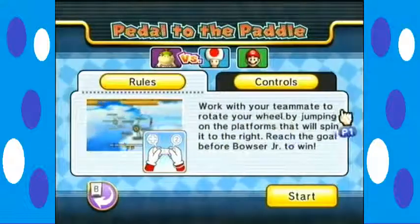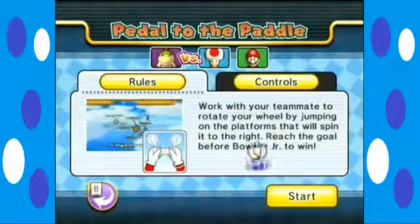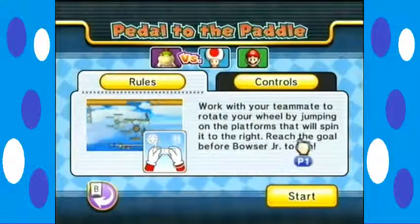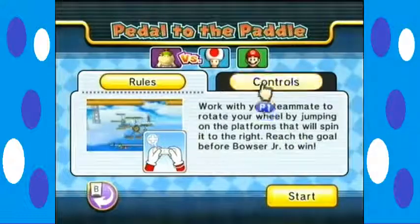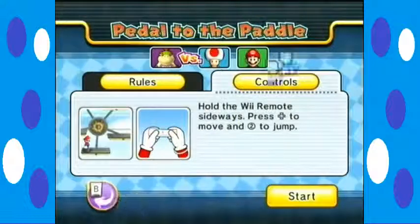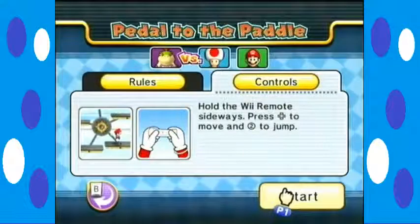Work with your teammate to rotate the wheel by jumping on the platforms that will spin it to the right. Reach the goal before Bowser Jr. to win. Okay, so it's a race to the finish. And you hold it sideways and press the directional pad to move and the two button to jump. Very simple game, I have to admit.